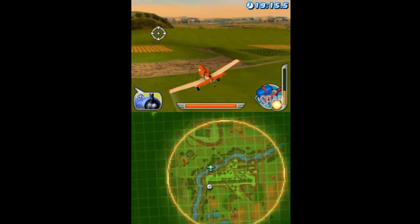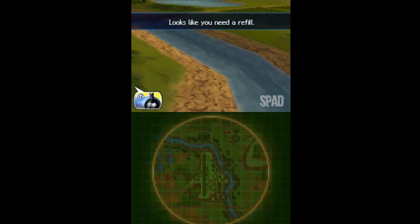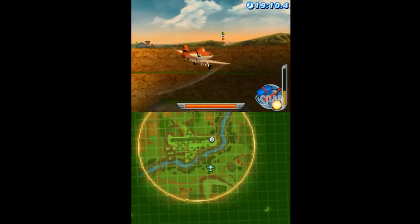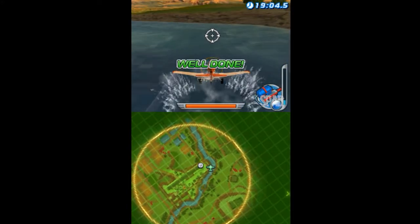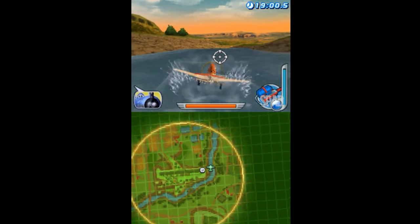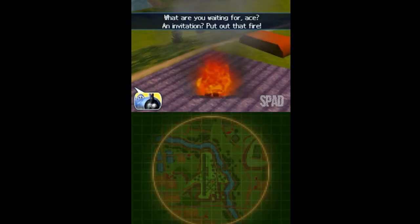Good going. Looks like you destroyed all the mines. Great. Now it's time to get the water blaster. Looks like you need a refill. You're almost done. Use the water bombs to put out the fire. If you run out, get some more water from the river. What are you waiting for, Ace? An invitation? Put out that fire! Get in the air!